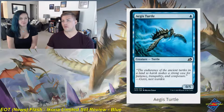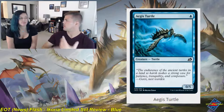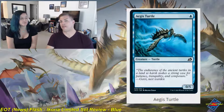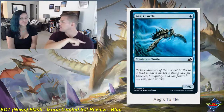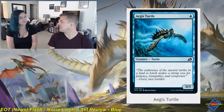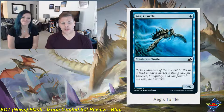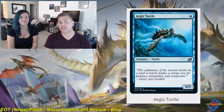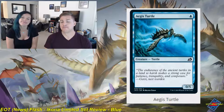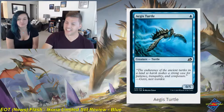We also have S for sideboard — cards you'd bring in if your opponent presents a threat you can't deal with in your normal configuration. B's are your build-around cards that require a deck built around them to be productive. We also have an A — an 'awe' category — if one of us loses their mind over a card due to the art specifically.